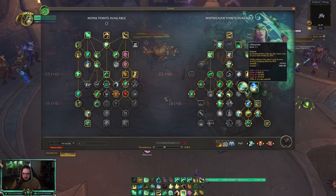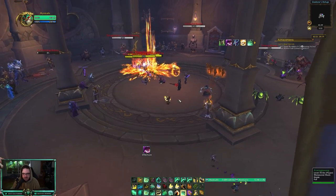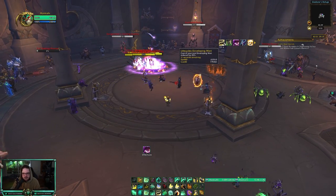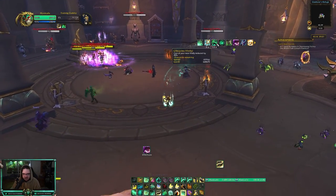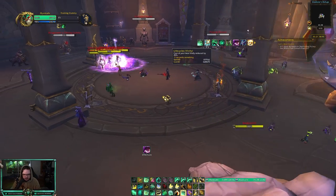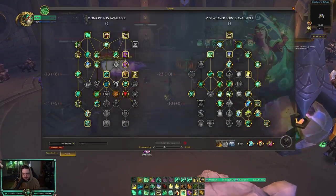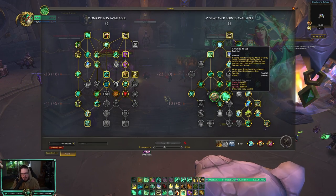What Life Cycles does: whenever you use Enveloping Mist, it reduces the mana cost of your next Vivify by 25%, and when you use Vivify it reduces the mana cost of your next Enveloping Mist by 25%. So I use Vivify — boom — Enveloping Mist gets a 25% mana reduction, and if I use Enveloping Mist I get a buff where the cost of my next Vivify is reduced by 25%.